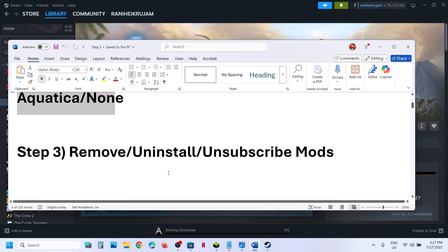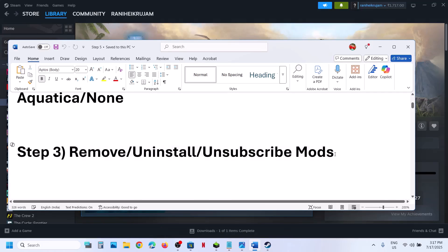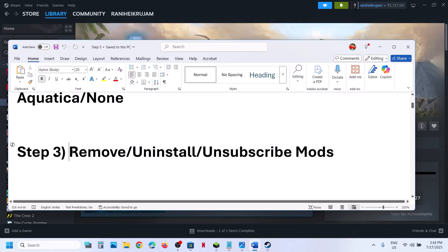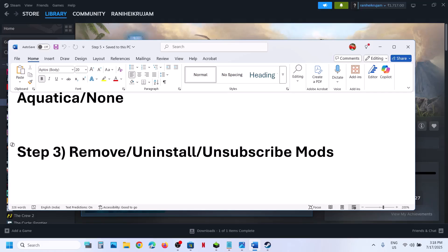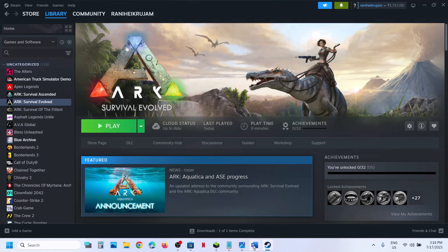Still not working? The next step is to remove or uninstall mods. This has worked for many players so it might work for you. If you have installed mods and have any kind of outdated mods, that may be the reason. Uninstall or remove the mods and then launch the game and check.